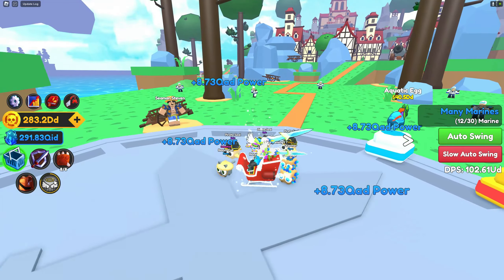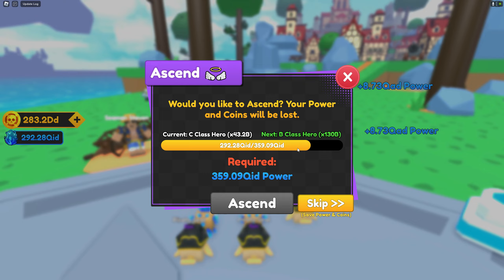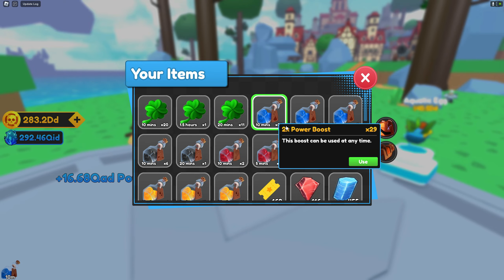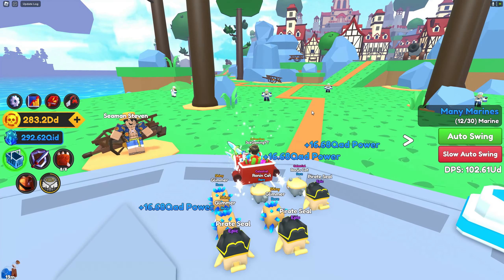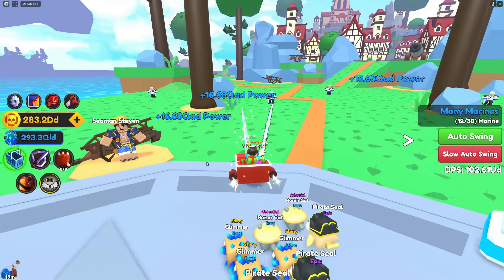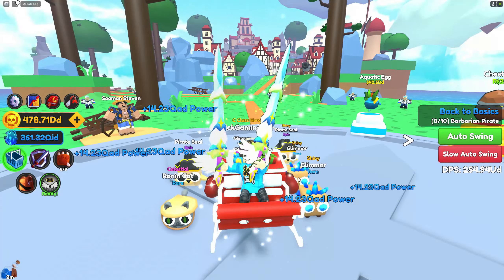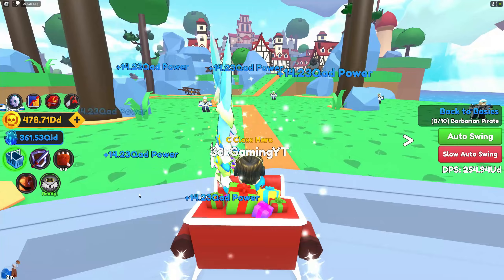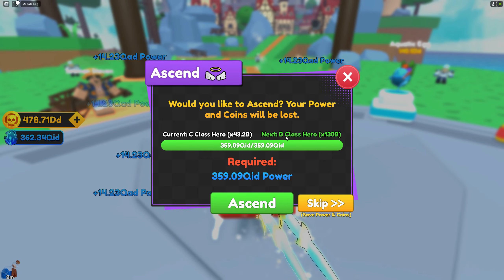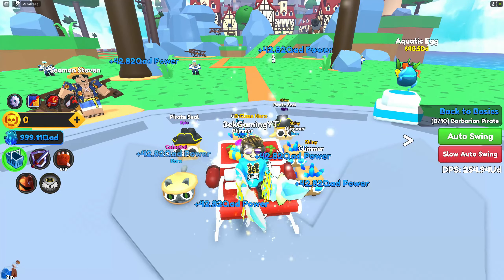Before continuing the quest, I want to use some boosts because I want to ascend quickly — I'm really close, less than a quarter of the way. I'm going to use my power boost for 20 minutes. My per click is now 16.68 QAD — I think this is enough to farm up to 359 QAD power. After reaching that, I'm ready to ascend. My per click is 14.23 QAD now. Let's ascend — we're going to be a B class hero with times 130 billion ascend multiplier. My click is now 42.82 QAD. That's so awesome.